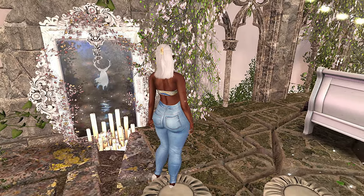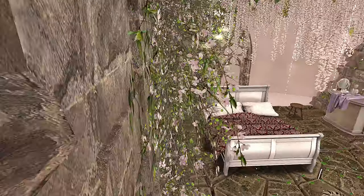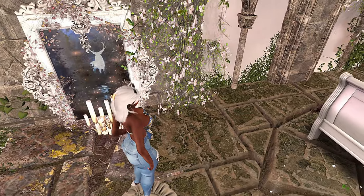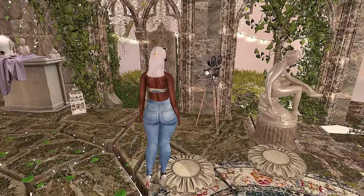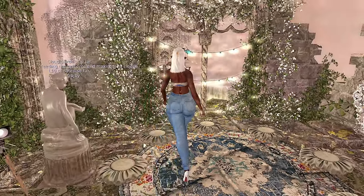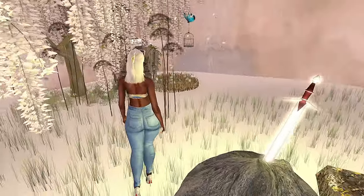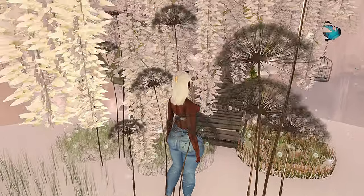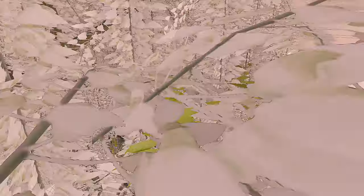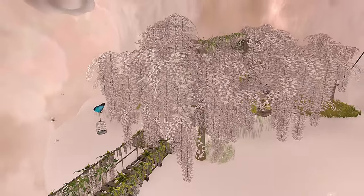Everything in this space is so pretty. I love the flower walls — the walls give like an old cathedral type feel, like it used to be a church. They have a sword in here, it just gives a fairy tale type vibe. So for me that's the vibe on this level: very fairy tale, everything just so cloudy and airy and pretty.